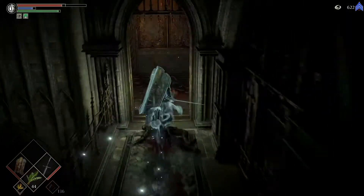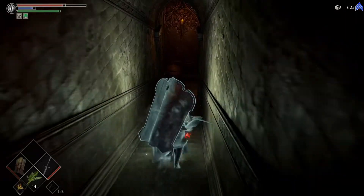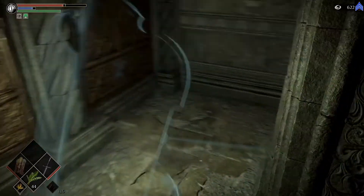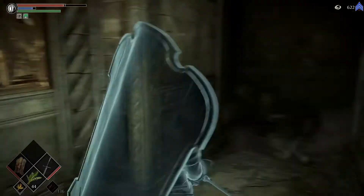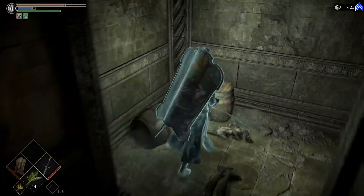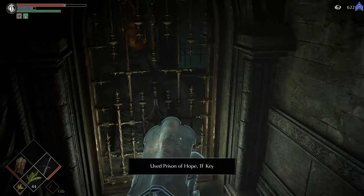Anyways, there's not much we can do here. We can't free Rydell or anything. So we just have to go down. Because there is one key we don't have yet — the key to that top whatever place, the bypass place for the cross thing.